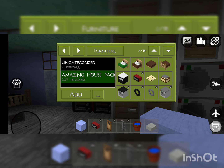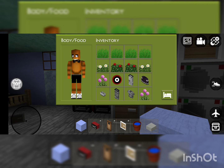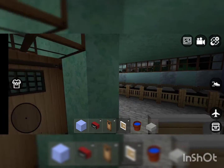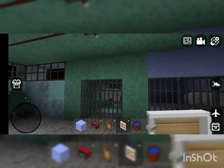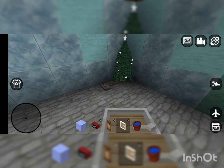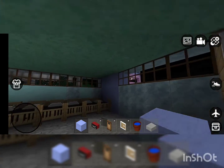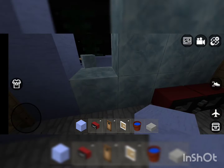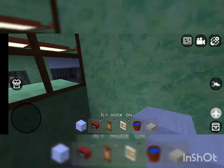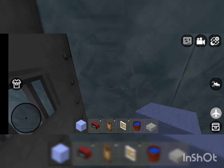That door just broke, so let's put it back again. Where is the furniture? Here is the furniture — here is the door, whatever we call it. I should turn on the lights. It's sort of looking nice.